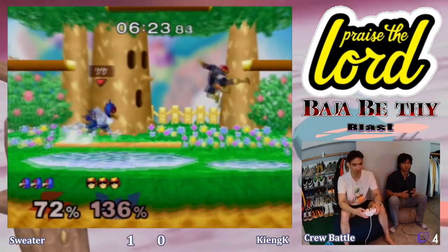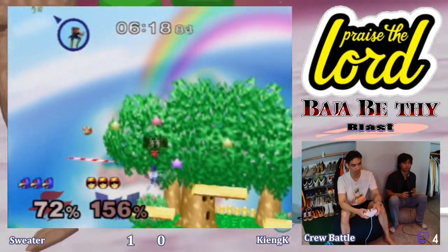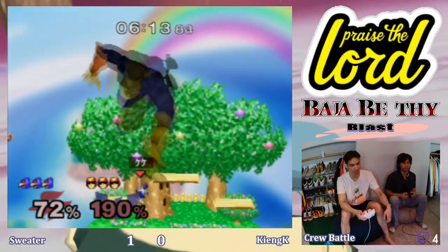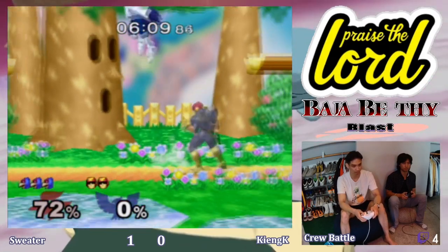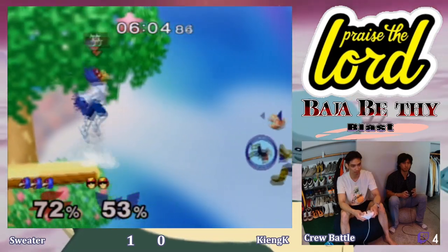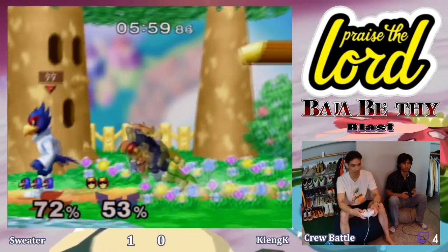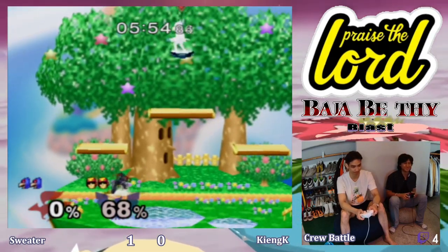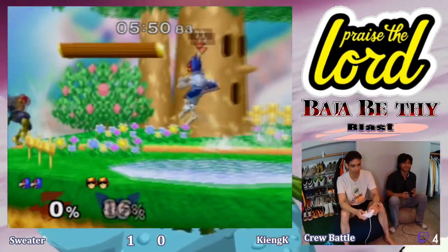With Falco on Dreamland being such a high and big stage, Falcon can just get a lot out of his down air. King K takes the third stock and has a little combo of his own. Nice way to play keep-away. A little bit of a flub with the spaghetti, but that's okay — he's back in the ringer.